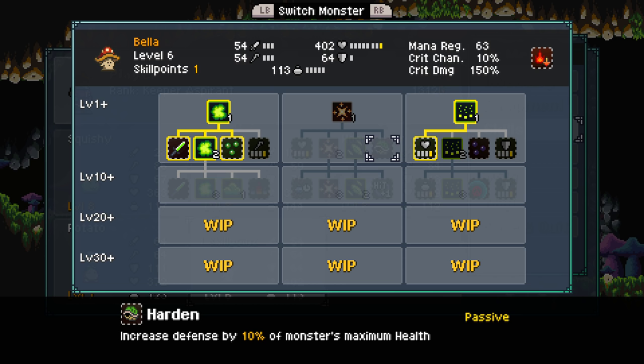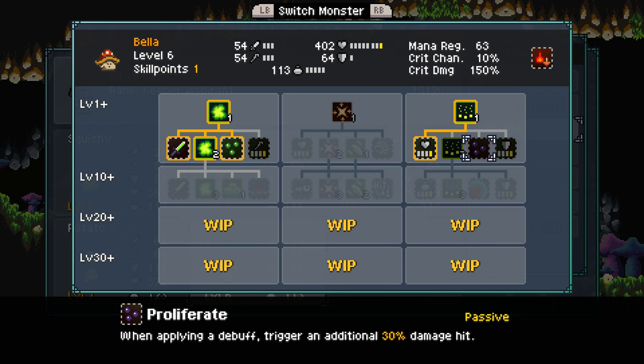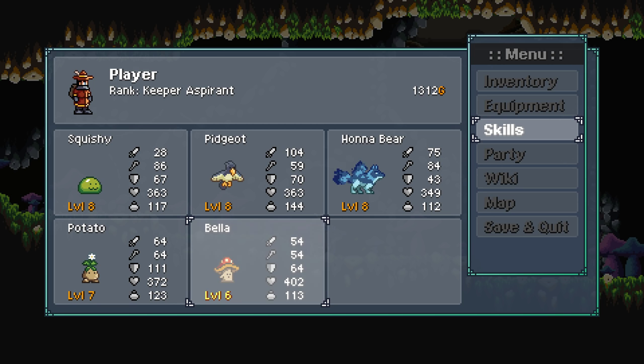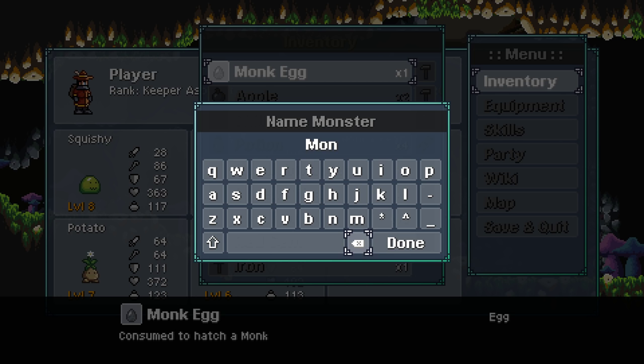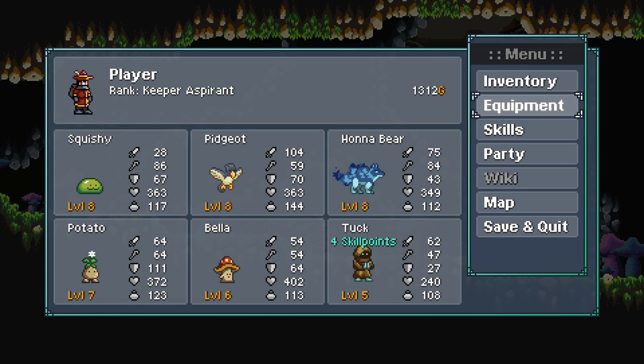We're gonna go with... I think we're gonna stay away from Beating. Harden gives us increased defense by 10% of Mus' health — that's a pretty good skill. Hit plus one — an additional attack. When applying a debuff, trigger an additional 30% — I like that a lot. Let's use the Monk Egg. Very nice. Hatch the Monk — Tuck, like Friar Tuck.